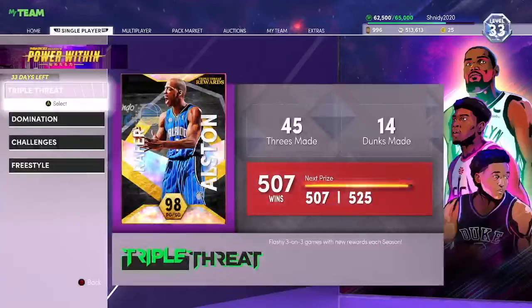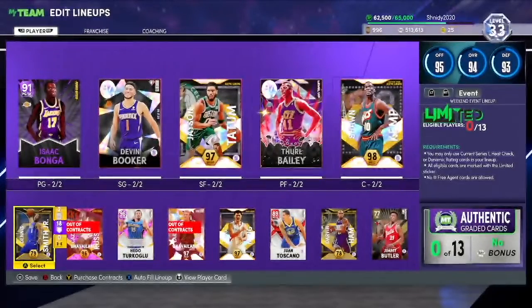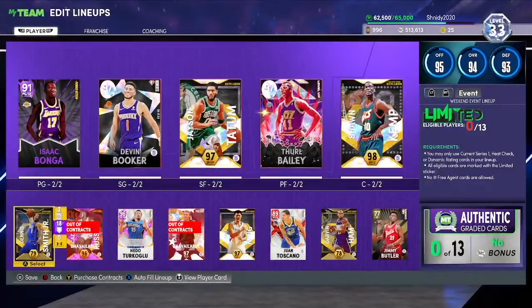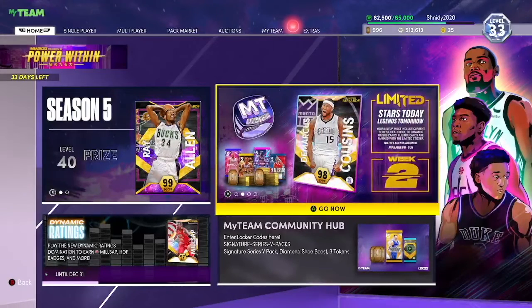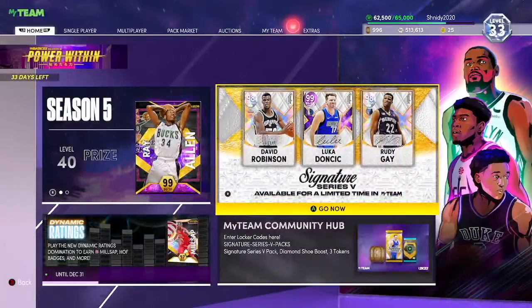I need to do this video more often because I'm the guy that uses mostly budget cards. Looking at my team, I have Thorough Bailey who costs like 17k, then I evoed him. I have Hedo Turkoglu who costs like 17,000 MT, and Isaac Bonga who costs 1,000 MT. The rest are free, so you know I don't like to spend that much MT on cards. I have 513k saved and I won't use that until the end of the year when glitched cards come out.